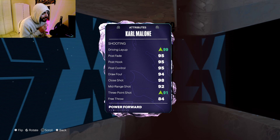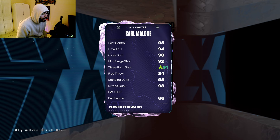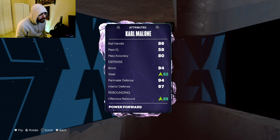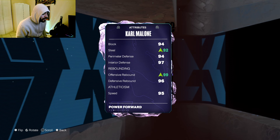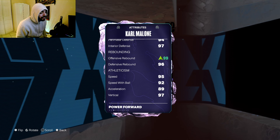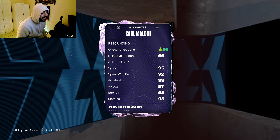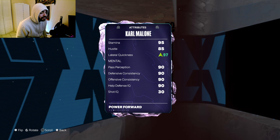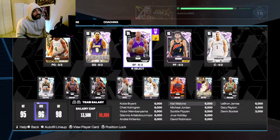His stats are absolutely juiced. Taking a look: 99 driving layup, 95 post fade, 92 mid-range, 91 three-ball, 95 standing dunk, 98 driving dunk, 86 ball handle, 94 block, 92 steal, 94 perimeter defense, 97 interior — maxed out offensive rebounding, 96 defensive rebounding, 95 speed, 92 speed with ball, 97 vertical, 95 strength, 97 lateral quickness.